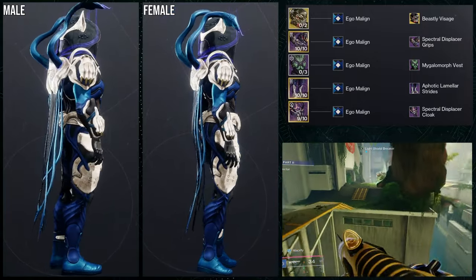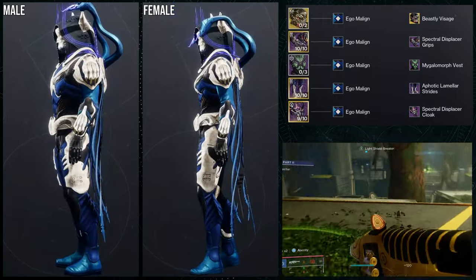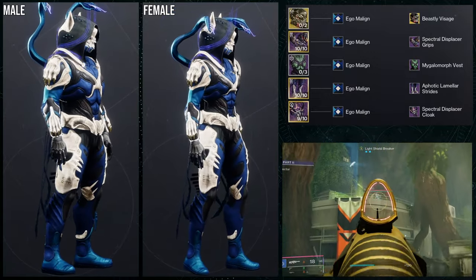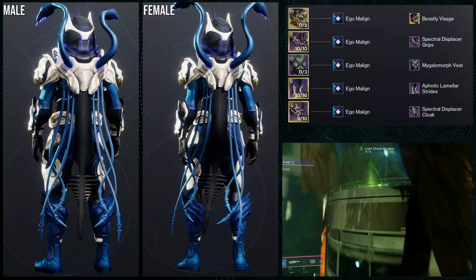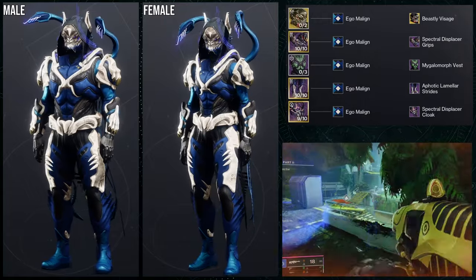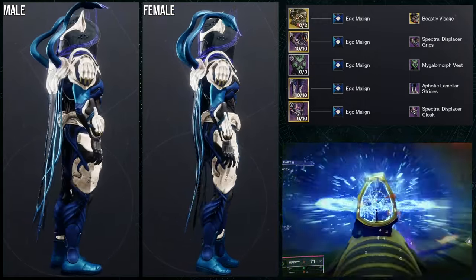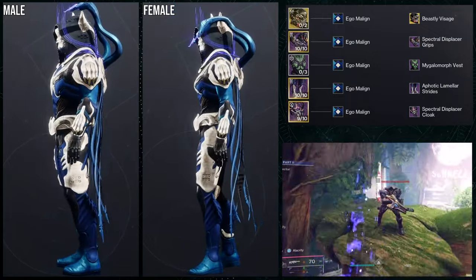So immediately Megalomorph Vest was an easy choice, with the Ephotic Limilar Strides also being an easy choice because both of them take off coloring for their main coloring. I like combining both of them, so I was like I'm going to combine both of those — they're going to look really, really cool. And then Spectral Displacer Cloak came in and I was like, I actually like this combo. It looks pretty cool, it looks very beastly, which is why I kind of went with it.